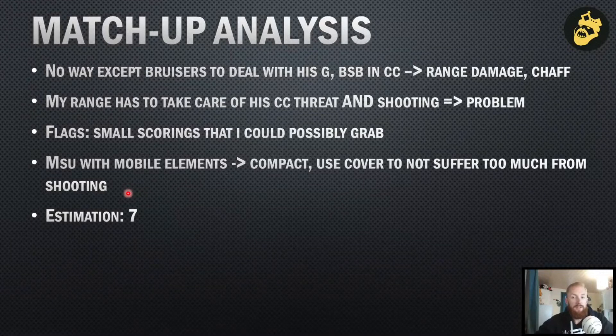My best shot would basically be to shoot them — kill a couple of guys in the unit, since there are only eight of them — and then with no Lookout Sir I could try to snipe the characters. If I can't achieve that, I have to rely on chaff. My ranged damage has to take care of both CC threats, because if he combo charges me I'm in trouble especially in the mercenaries unit, but also the shooting — if I don't deal with his shooting, it's going to whittle me down and I won't be strong enough in close combat.